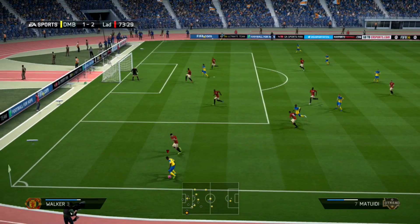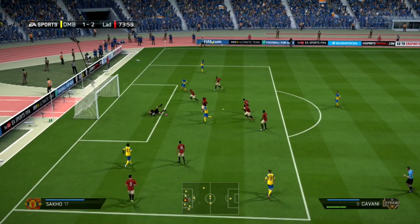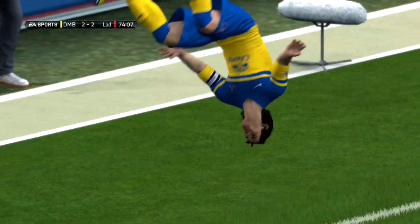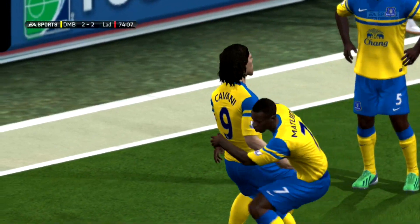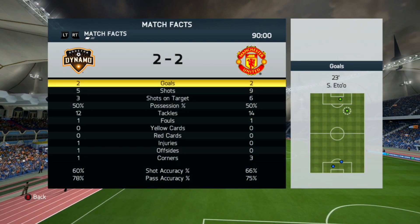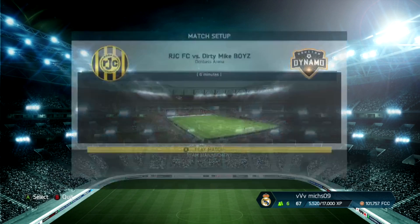At center back we have Inkulu and Marquinhos — both pretty common choices, relatively cheap. A lot of people team Marquinhos up with his teammate Tiago Silva. If you have an extra 25,000 or 30,000 coins sitting in your pocket, go ahead and invest in them. Tiago Silva is one of those defenders that if you can afford him, he should be in your starting eleven every day of the week.